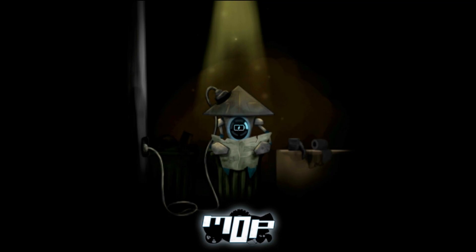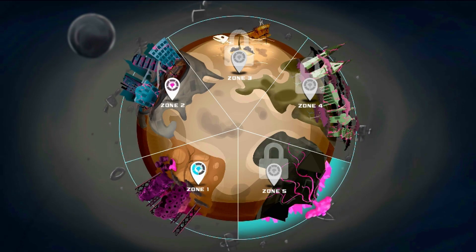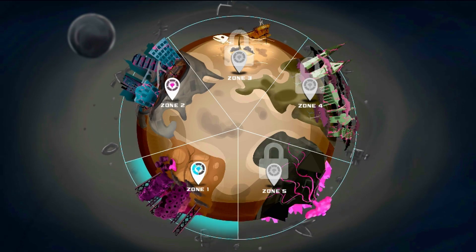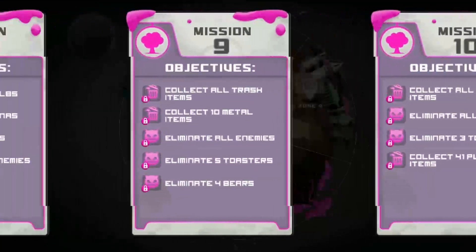The game's got loading screens — quite long ones for a very simple game. Here we are in the zone selection screen. There's five zones and they've each got ten levels. I'm going to go to Zone 1 and go roughly to mission eight.